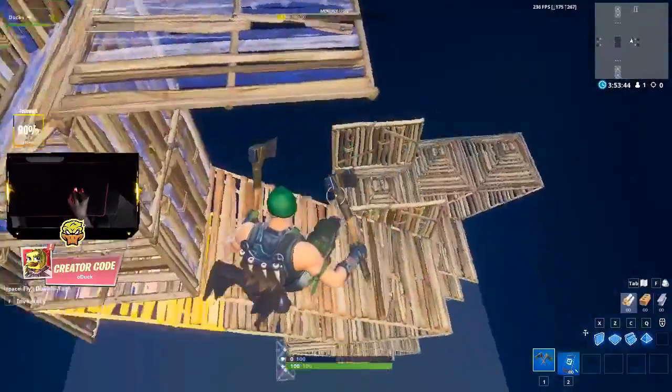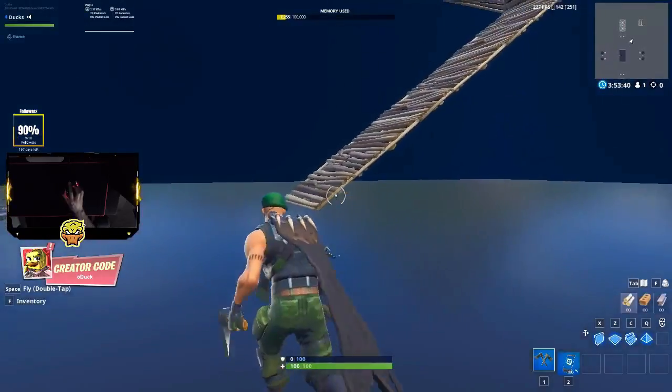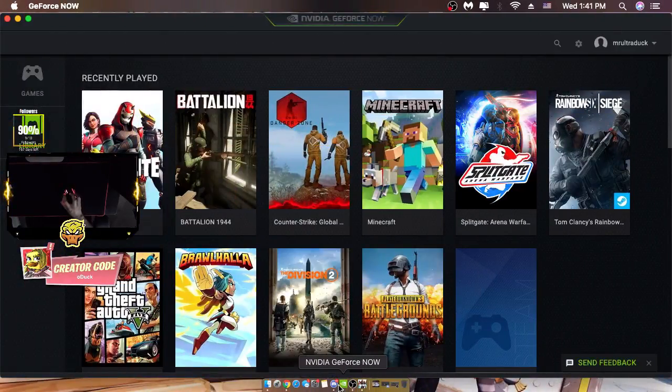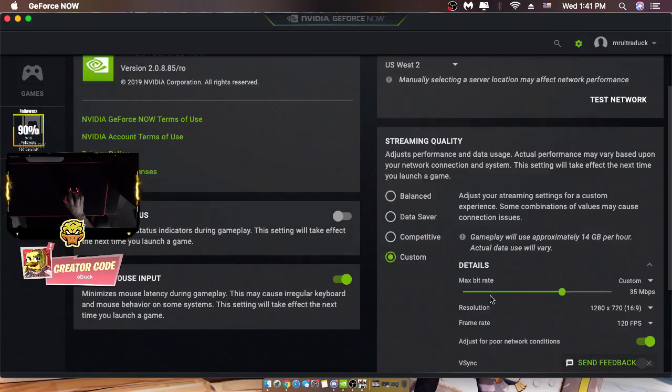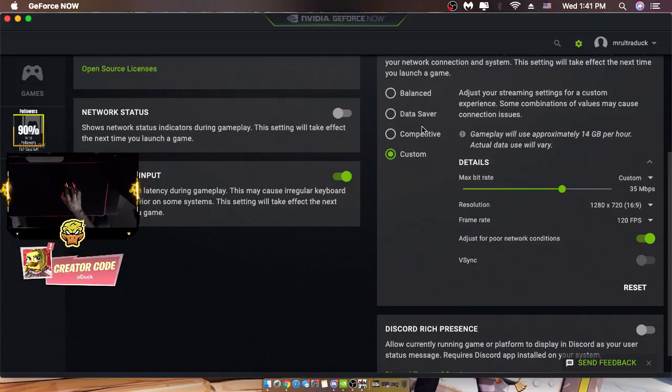That's how you get no frame drops on GeForce Now and better FPS. Download the app — it's called NVIDIA GeForce Now. Copy my settings. You don't have to copy the max bitrate, you can put it on auto. But don't use balanced, data saver, or competitive. Custom is the way to go.